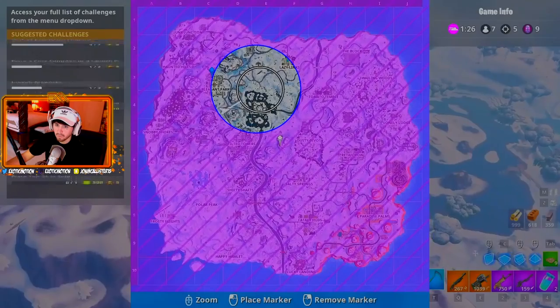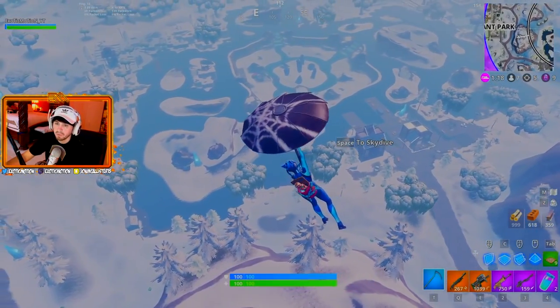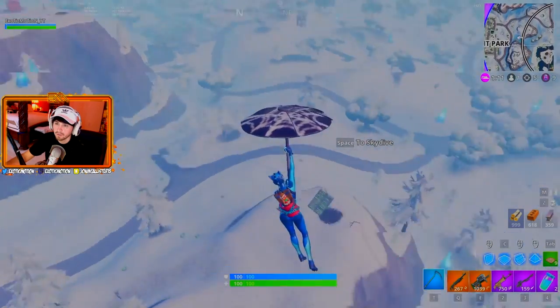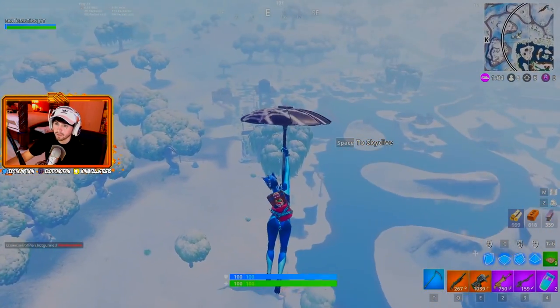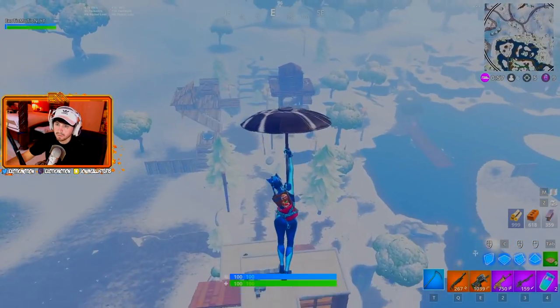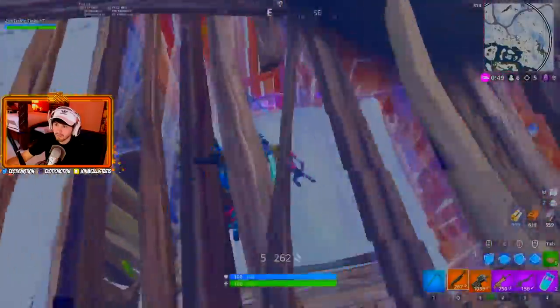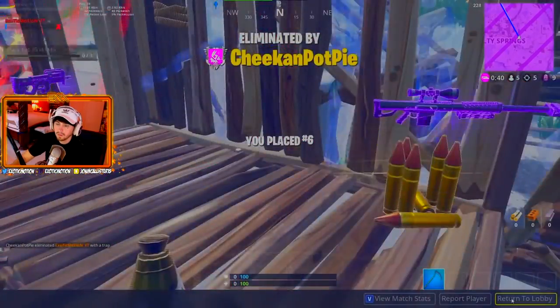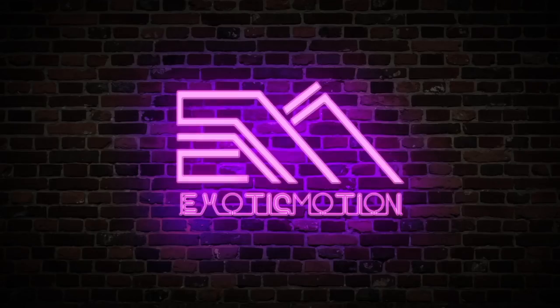I'm going to show you why the heavy sniper is one of the best weapons in the game — it's a very strong sniper rifle and it basically one-shots any material, so you can break into people's one-by-ones extremely easily. There are builds over here — two people fighting, or maybe zombies. Just like that, that's how easy it is. And yep — I'm going to console, I'm done.